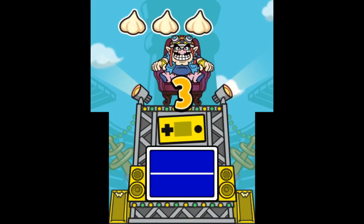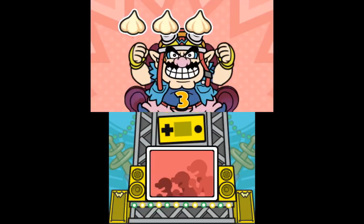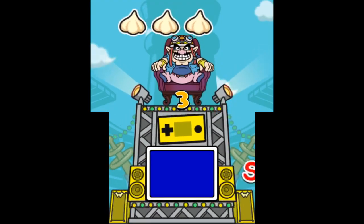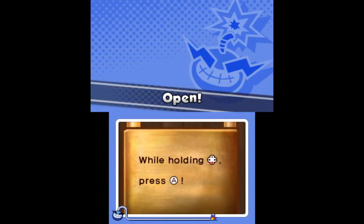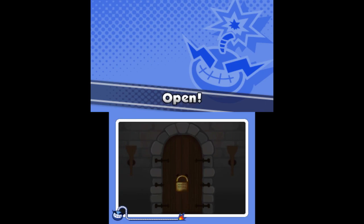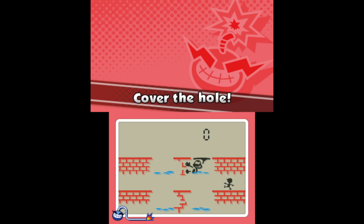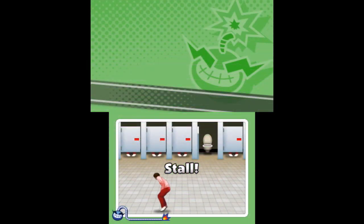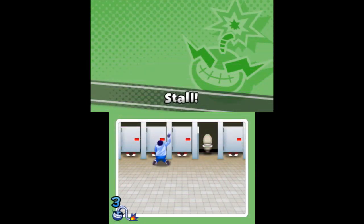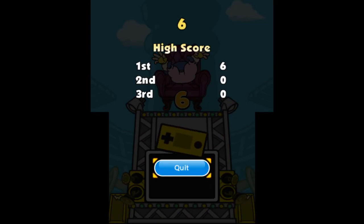I'm not sure what I was supposed to do for that robot one. Oh, that's easy — just smash the A button, perfect. We're speeding up. I was supposed to press a direction but it went too fast. Well, I think I failed the mash — yeah, no more for me. I got to six, high score — that's nice.